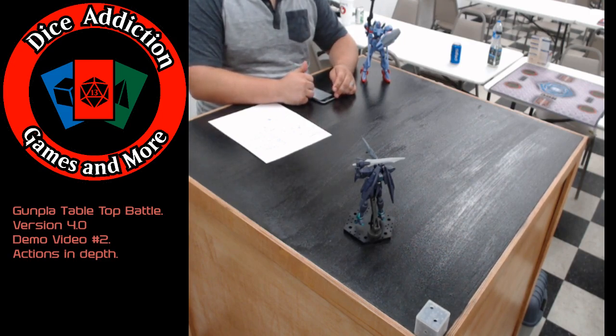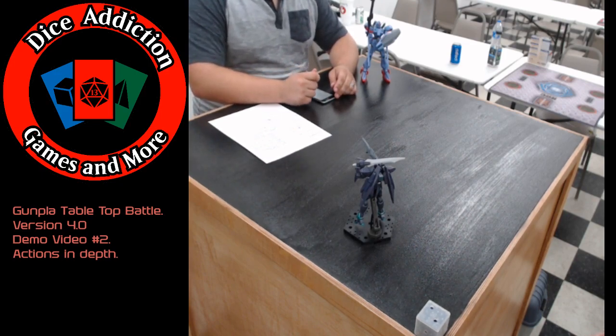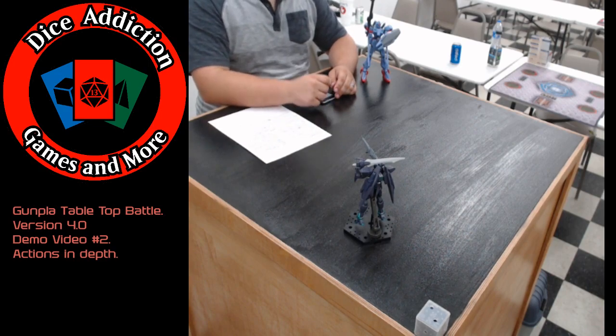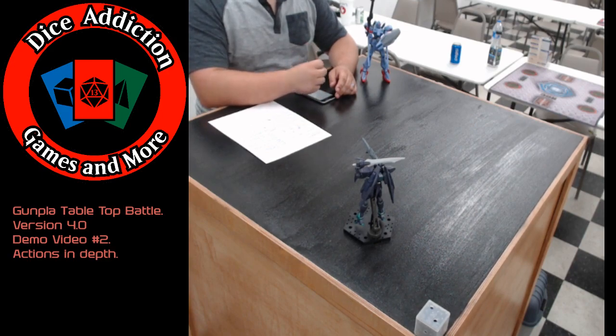Now that we've covered basic movement, we're moving on to basic attack actions. We have the basic ranged attack. You choose the ranged weapon you want to attack with, then choose a target within range. Your target then chooses a free defense action. For this purpose, we'll do a normal defense action. I'll roll my D6 and add that to my evasion after he finishes his attack roll. The attacker makes a ranged attack roll — two D6 plus the final accuracy for your mobile suit — and as long as it's higher than my mobile suit's defense, it goes through and we do damage calculations.